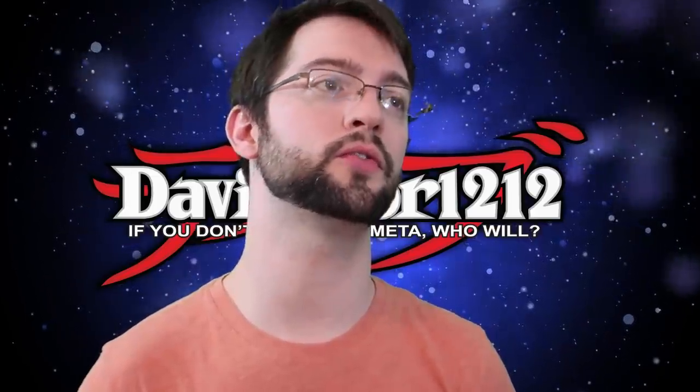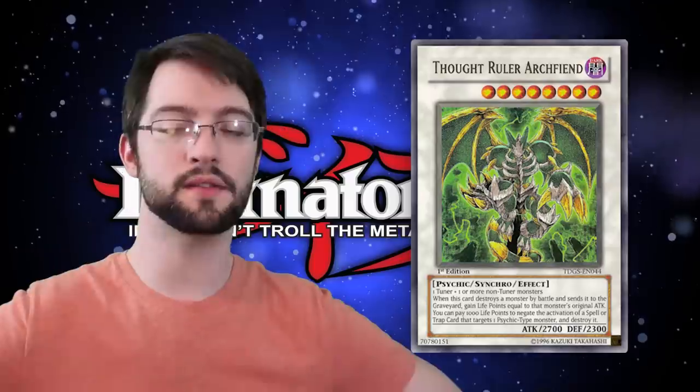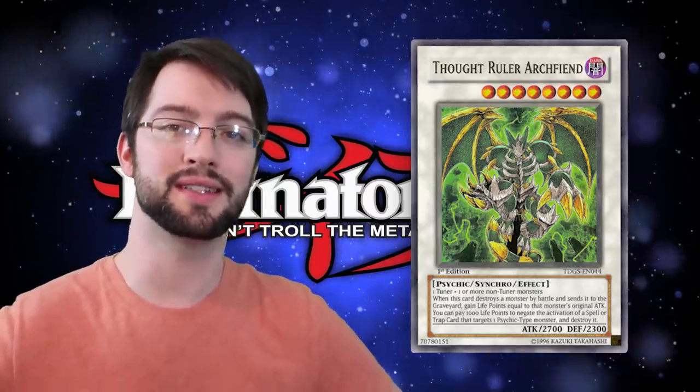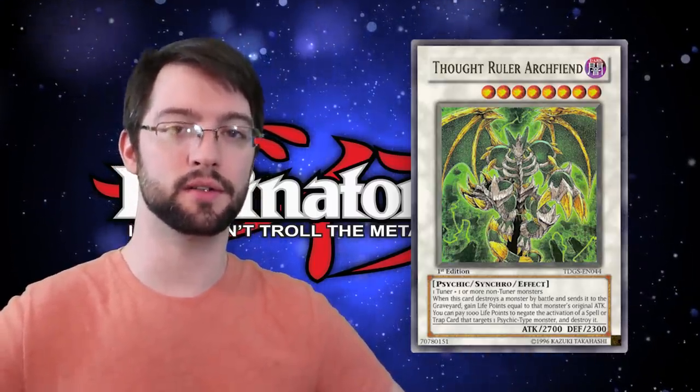Number nine is Thought Ruler Archfiend. This level eight Dark Psychic-type Synchro monster has the following effect: if this card destroys a monster by battle and sends it to the graveyard, you can gain life points equal to the attack of the monster that you killed.